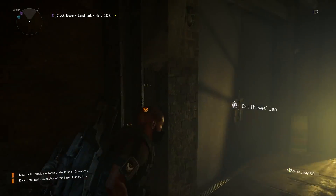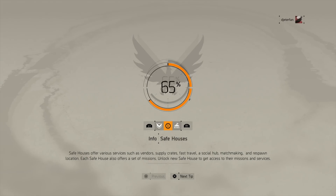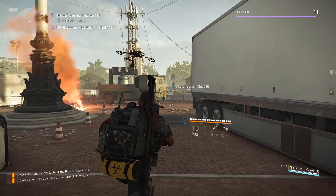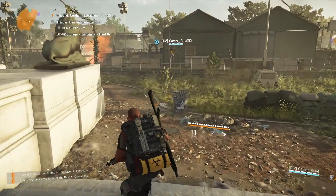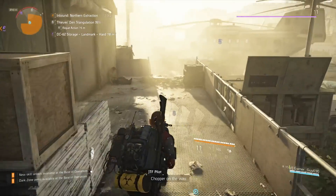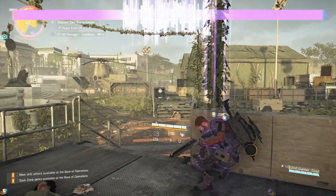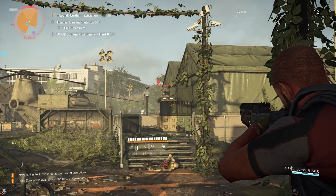If you're doing this solo, finding a new server is simple: just go to your friends list, find a friend playing Division 2, and join their group. After you join their group, leave and go back to a solo session, then head right back into the dark zone and all of the chests will be there. If you're with a team, everyone has to join a different friend's lobby and then rejoin the original server together. Alternatively, if you don't have friends playing the division, you can just restart the application to reset the chests, though it takes a little longer.